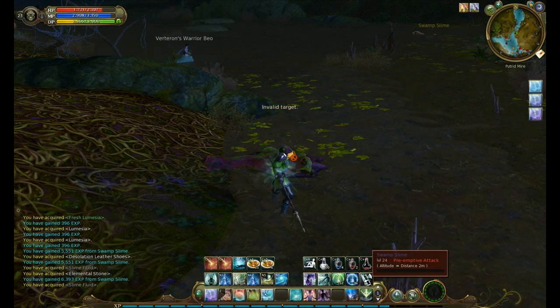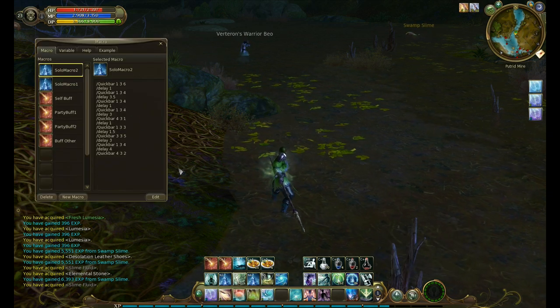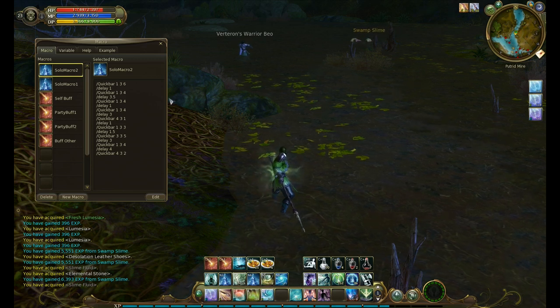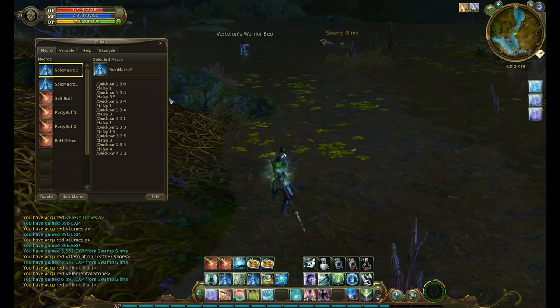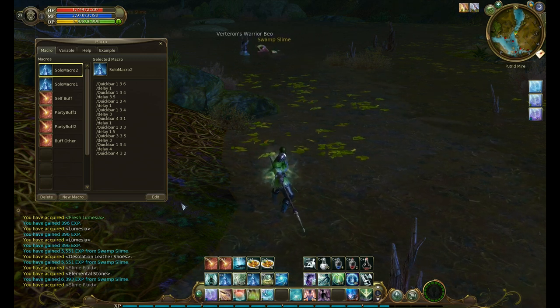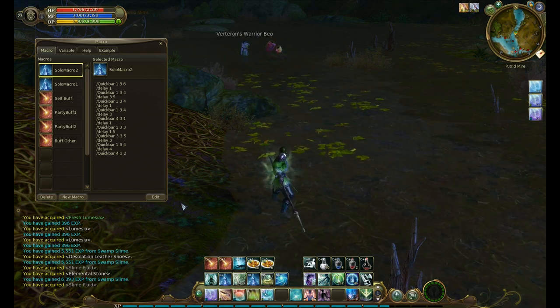So that's how the quick bar macro works. First number is the row, second number is the set, third number is the button. If you guys have any questions, comments, suggestions, or anything else you want me to try to explore with macros, just leave a comment and I will do my best to make another video. Thanks.